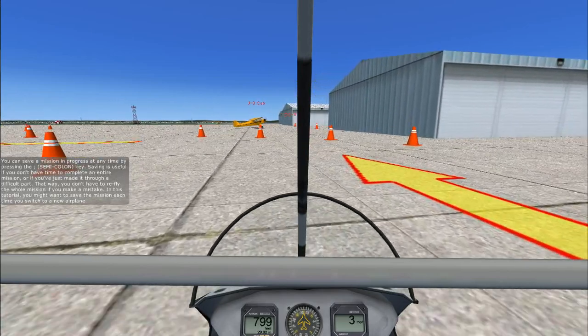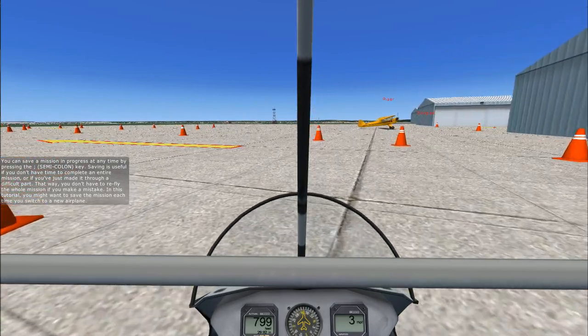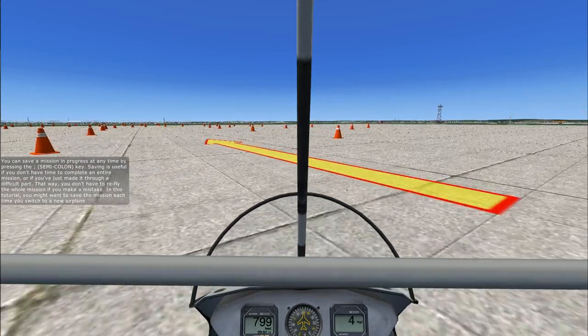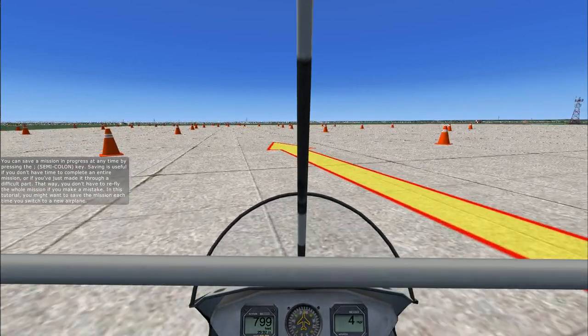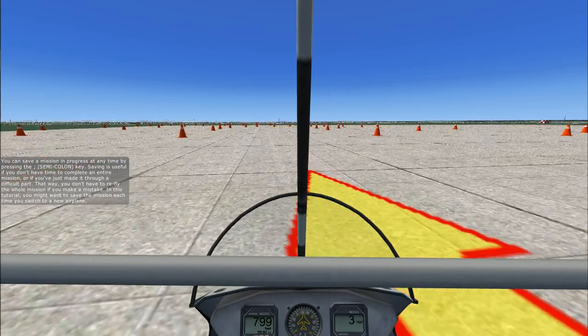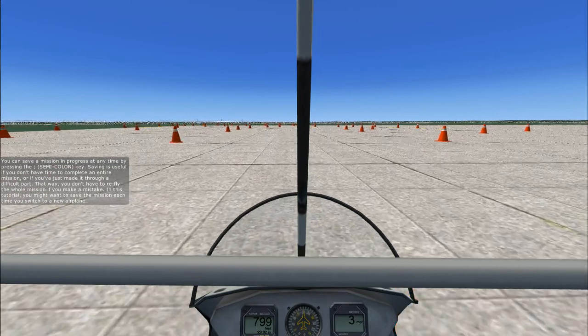You can save a mission in progress at any time by pressing the semi-colon key. Saving is useful if you don't have time to complete an entire mission or if you've just made it through a difficult part. That way you don't have to re-fly the whole mission if you make a mistake. In this tutorial you might want to save the mission each time you switch to a new airplane.